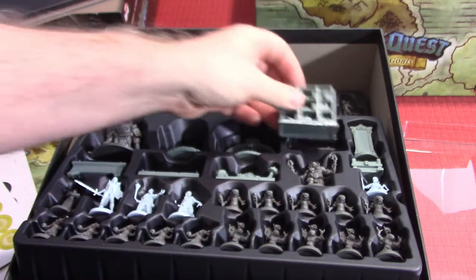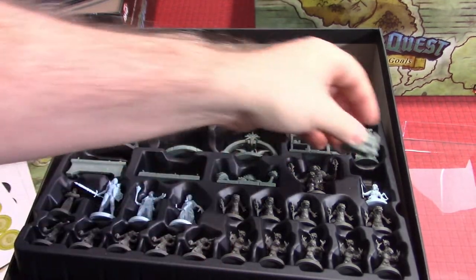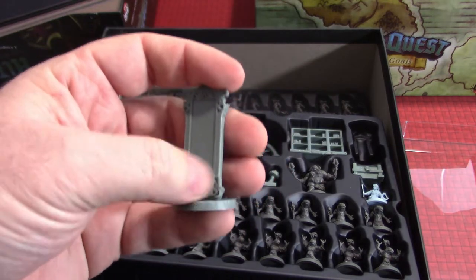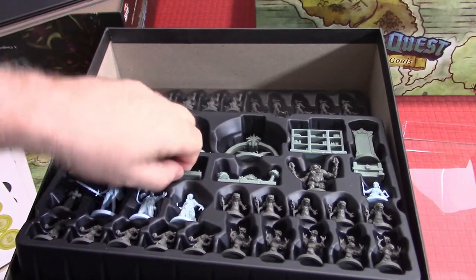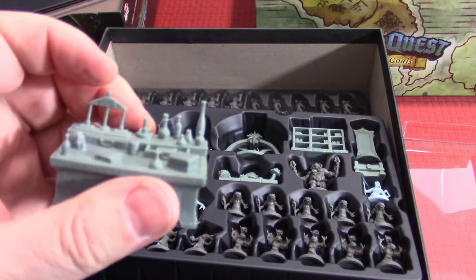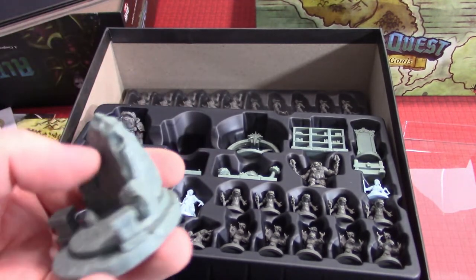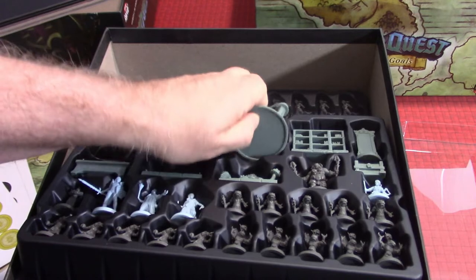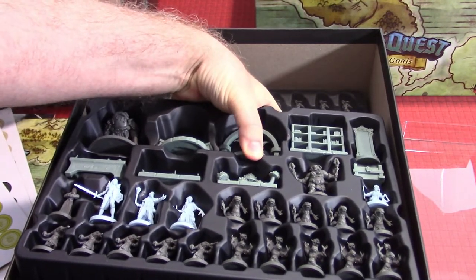Looking at the terrain pieces: there's a really neat-looking bookcase, some chests, what looks like a mirror, a mushroom grove, a weapons rack — probably items you can acquire during the game — some kind of alchemy or wizard's table. There's also what might be one of the altars, and another piece that could be a portal. The miniatures and terrain look great; I love that these accessories are included.